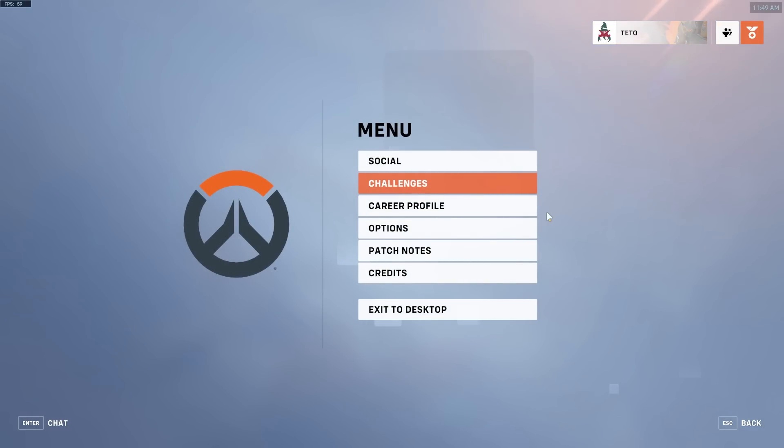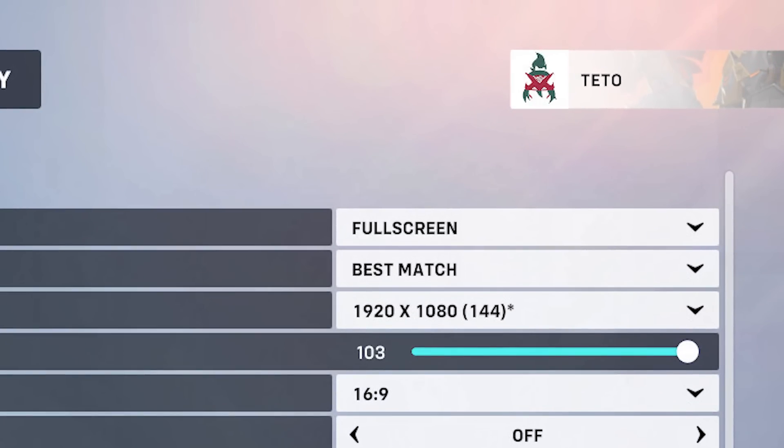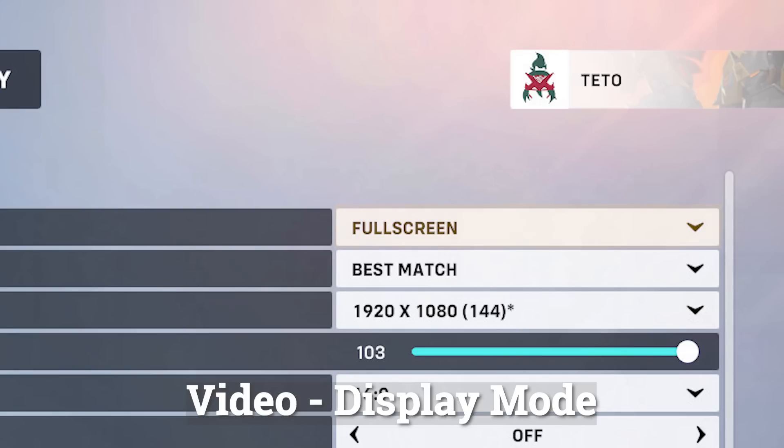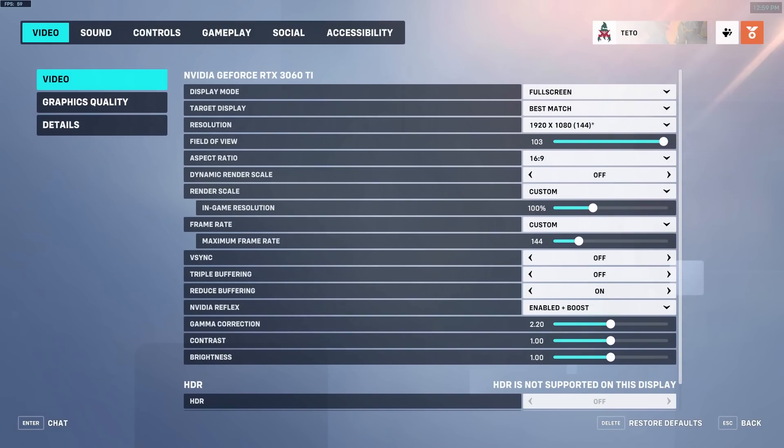Now let's get into the in-game settings. First under video, display mode — set this to full screen. This way the graphics card can draw frames directly to your display rather than having to go through the Windows Desktop Window Manager, or DWM for short. This means that minimizing the game is slower, but the reduction in input latency and increase to responsiveness is absolutely vital when it comes to playing the game competitively.